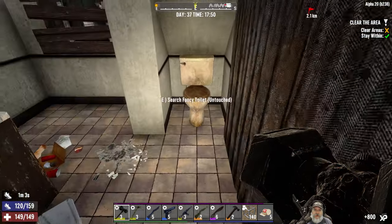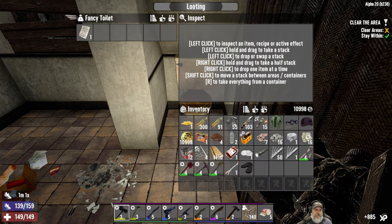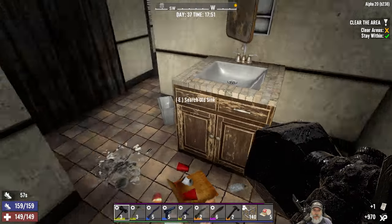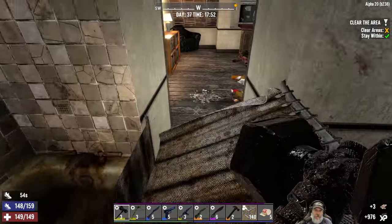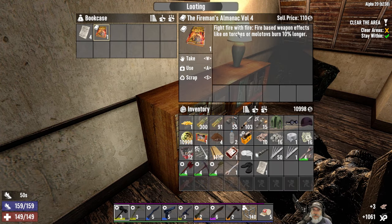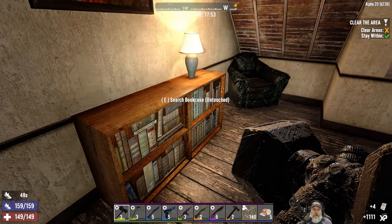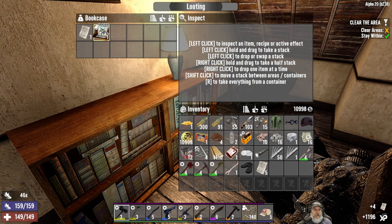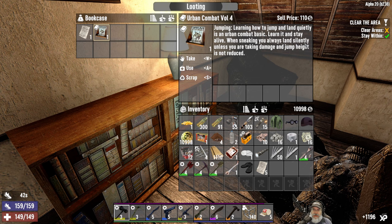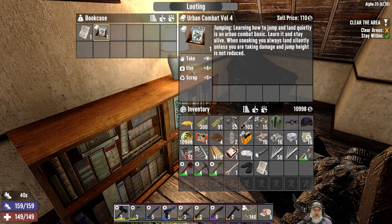Let's check in here. Don't want any of that stuff. Anything behind here? Nope. A couple bookcases - what's this one do? Molotovs burn longer - yeah, I like that one. And when sneaking you always land silently when you drop off stuff. Yeah, that's a really good one.